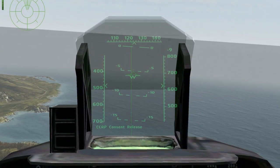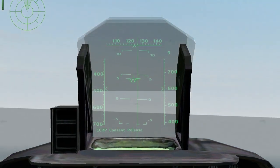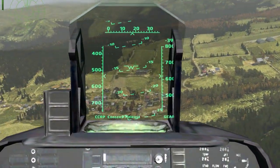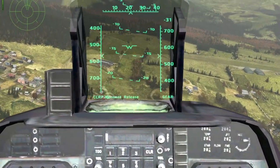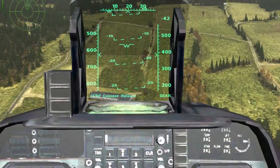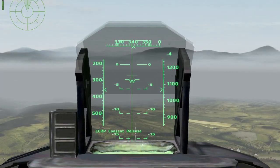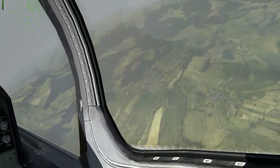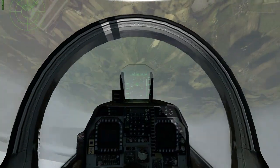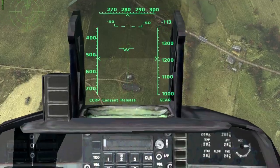Note that if you don't have the bomb release queue and flight path marker aligned on the fall line when they meet, the fall line will turn dashed again and the release will be cancelled. As far as TTPs go, CCIP is great for situations when you need to rapidly strike a target after heavy maneuvering, or strike targets with short notice or short exposure. The converted CCRP method allows you to be more deliberate and strike from longer ranges at higher altitudes, though it can be tricky without a good analog rudder. A good technique is to approach the target from an offset, then roll into a steep final attack heading — this allows you to easily see the target area before committing to the attack.